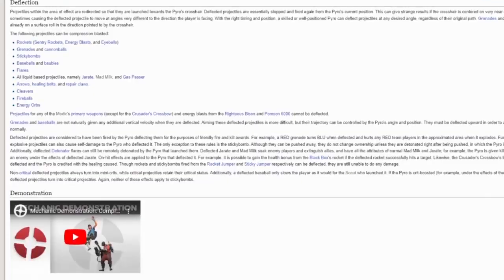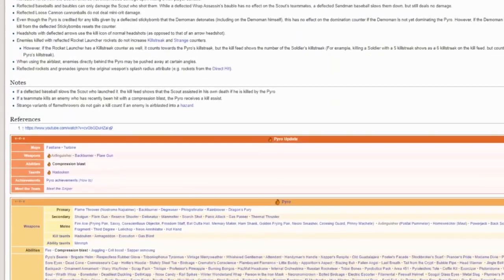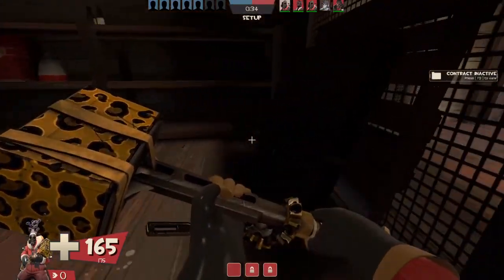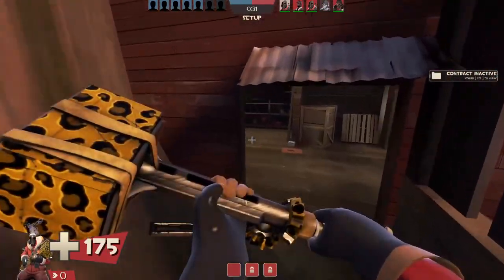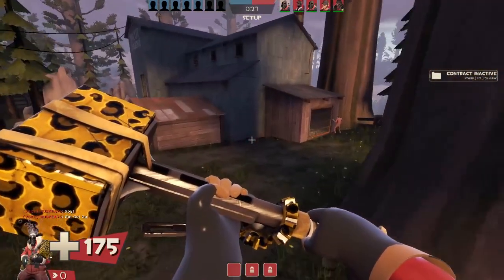I think we could at least have a try. As some of you may or may not know, Air Blast was added to the stock flamethrower and its other counterparts in the Pyromania update of 2011. I wasn't playing TF2 back then, but that sounds like an incredibly opportune time to add an Air Blast flamethrower when you just added in the mechanic.